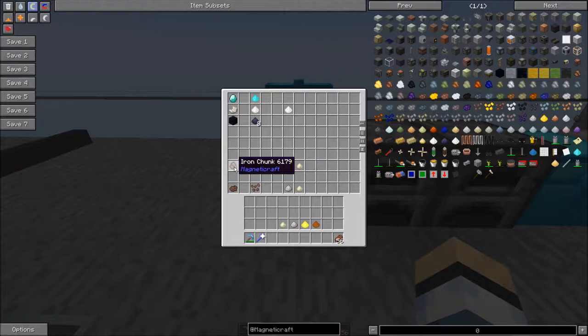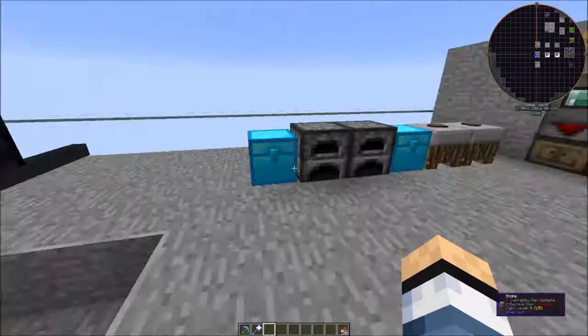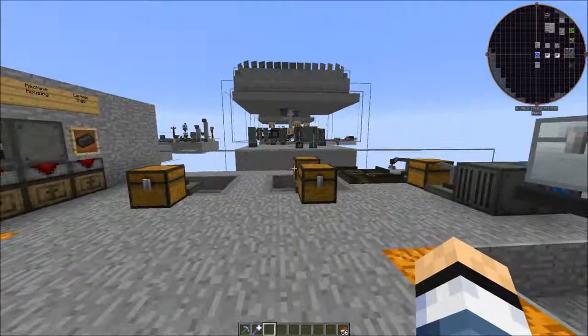So chunks turn into rubble, rubble turns into pebbles, and each step has a small chance of producing dust. You can also take diamonds and grind them into diamond dust, which is used in Magnetocraft solar panels. You can take nether quartz and grind it into quartz dust, with a chance for a bonus, also used in solar panels. Obsidian can be ground into obsidian dust as well. There are other recipes you can look up in the machine's recipe list. Thanks everyone for watching, liking, and subscribing — catch you later!